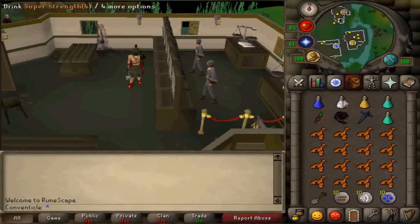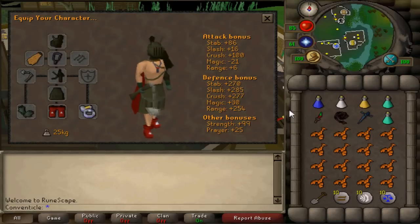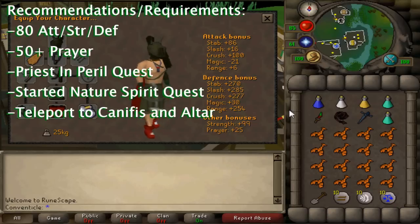What is going on everybody, it's Conventicle bringing you guys a 2007 Old School RuneScape guide for Barrows meleeing. I would recommend having at least 80 in all combat stats, 50 in prayer, and a method of teleporting to Canifis — as you can see where I'm located right now, which is at the bank.